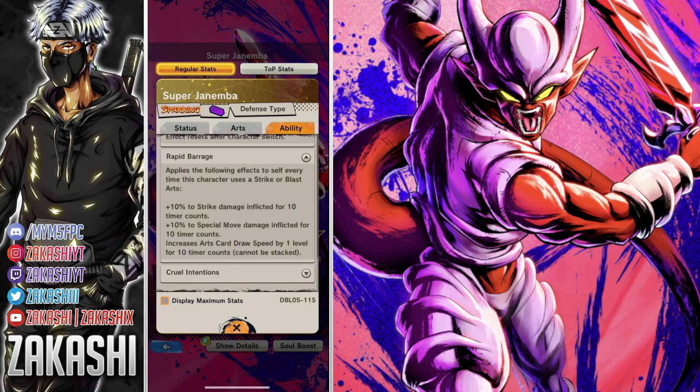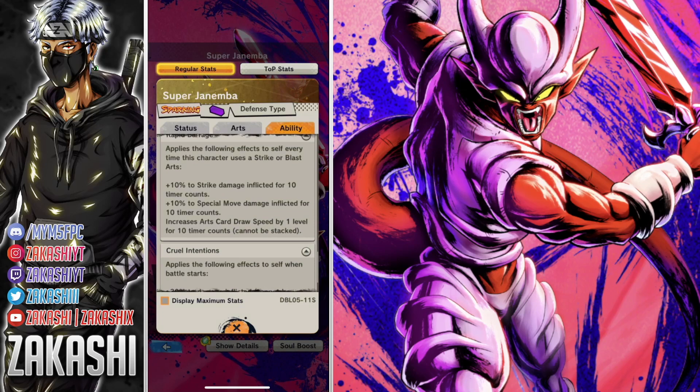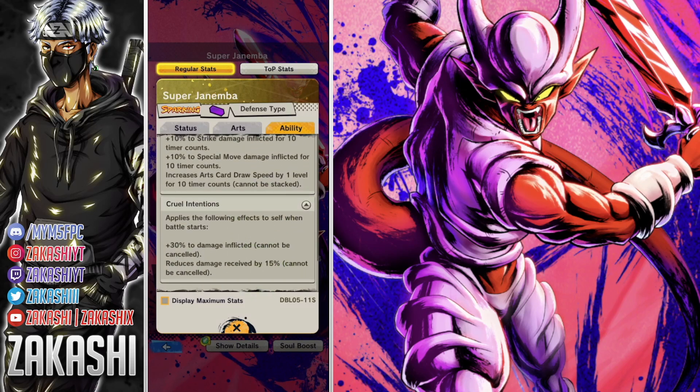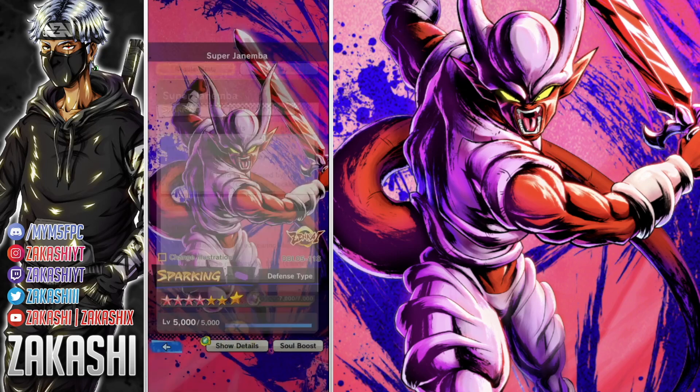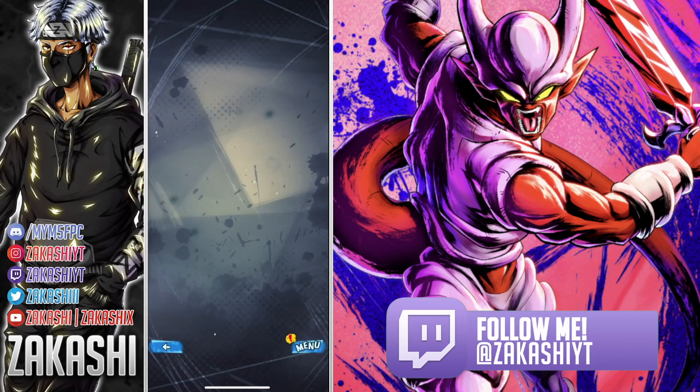Rapid Barrage — the one you get at Zenkai 3 — applies effects every time this character uses a strike or blast arts: plus 10% strike damage inflicted for 10 timer counts, and special move damage inflicted. Your blue card is going to do a lot of damage. Draw speed for 10 timer counts that cannot be stacked — that makes sense. Cruel Intentions gives plus 5% damage inflicted and damage reduction at battle start. They really didn't go crazy on the Zenkais since they're free, but you can see the improvement because this guy was very mid before.